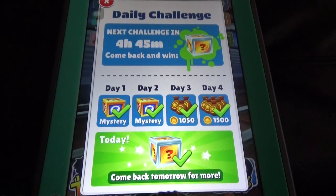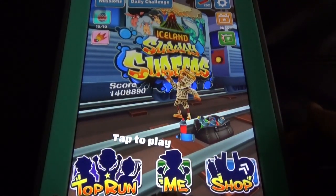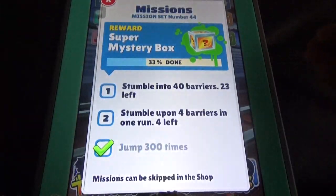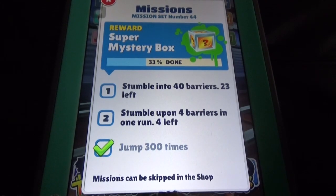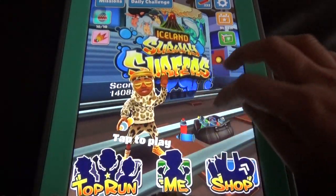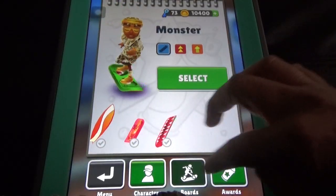Once I got 50,000 coins in a daily challenge box and when I doubled it I got 100k coins — this is the best way to earn coins without buying anything. In the mission section, once you complete around 25 or 30 mission sets, you can get surprise boxes for every mission set you complete, and every time you can double up.